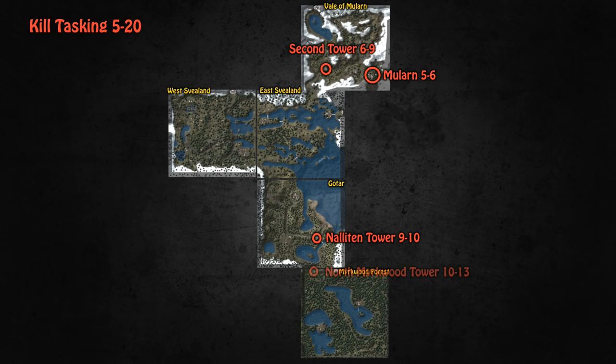From level 10 to 13 the perfect tasking location is the North Mirkwood Tower. It's a great location as drakelings, wisps, and other mobs are just over the hill to the south and you can complete kill tasks really quickly. If you're unlucky you might sometimes get Svatalf Outcasts, which are on a tiny island south of Galplen — that's a bit of a trek but the speed of the other kill tasks really makes up for it.